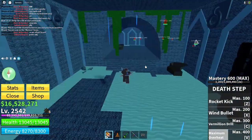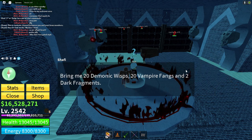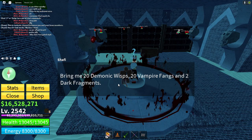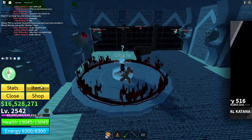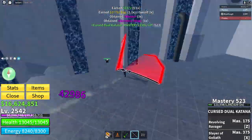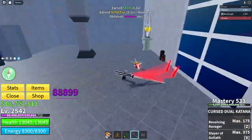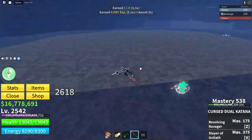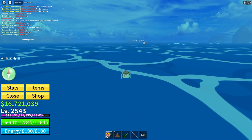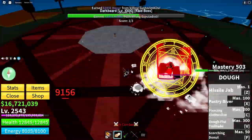Now I can get the sanguine art, but the grind is still ongoing. I have to get 20 demonic wisps, 20 vampire fangs, and 2 dark fragments. First, I got the demonic wisps from the castle NPCs. Then I got the vampire fangs from the graveyard NPCs. As for the dark fragments, I got lucky when a random guy spawned it for all of us.